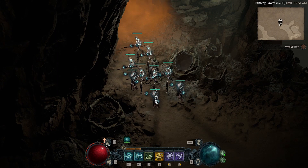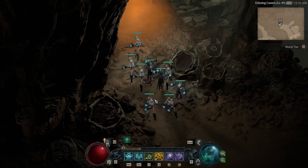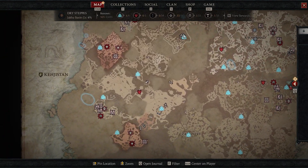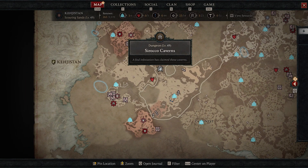Hey guys, welcome back to a brand new Diablo 4 video. Today we'll be going over a dungeon that has a ton of enemies — like two or three times your normal amount. If you guys are afraid of spiders, this is really not going to be the dungeon for you. Taking a look at the location, it's going to be mainly dead west and south, called the Sirocco Caverns.